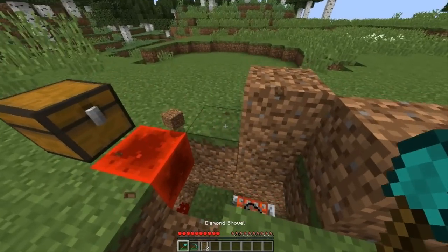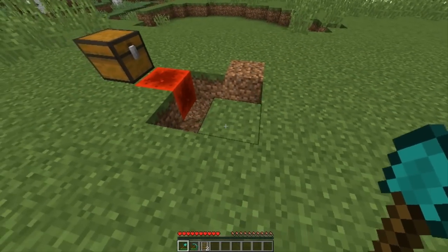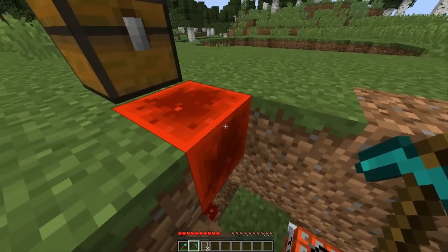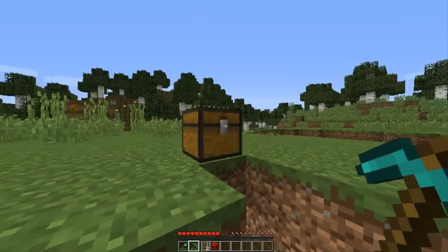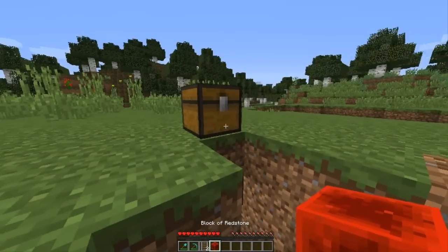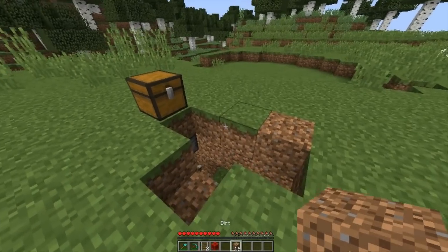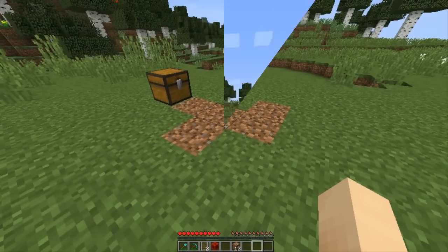There we go. Now we're going to take the final step in arming the trap, which is to break this redstone block. Now the instant someone opens this chest it will blow up everything and blow them out of the sky — so do not open that chest whatever you do. We only have one step left: just cover this whole place up like that, and then your chest is ready.